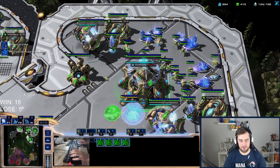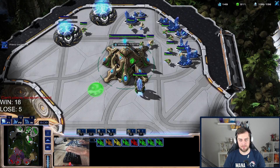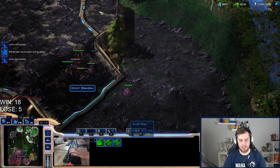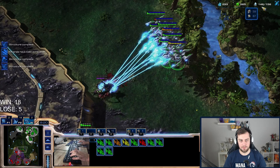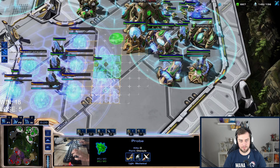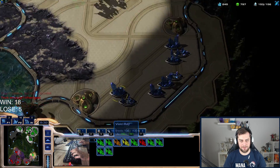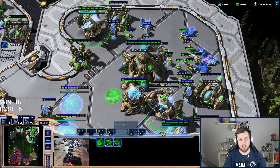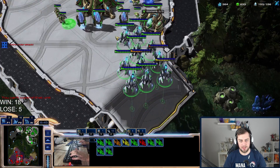Let's warp in more zealots and use them to cause chaos. Stray queens outside of the creep — we can definitely snipe those for free. More zealots incoming. He has so many gases taken — this must be spire. There are mutas! Mutas are very dangerous. He doesn't have that many but enough to be a threat.